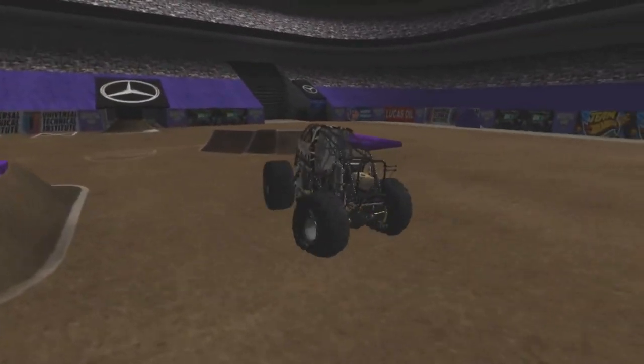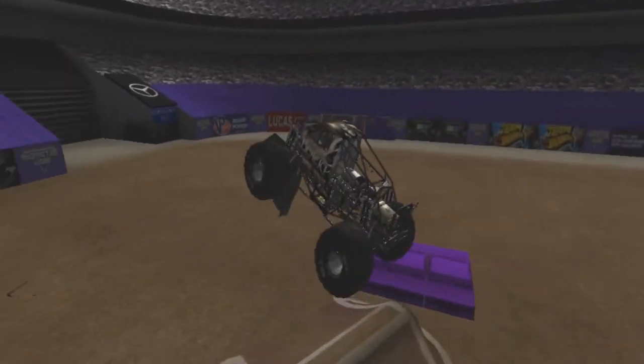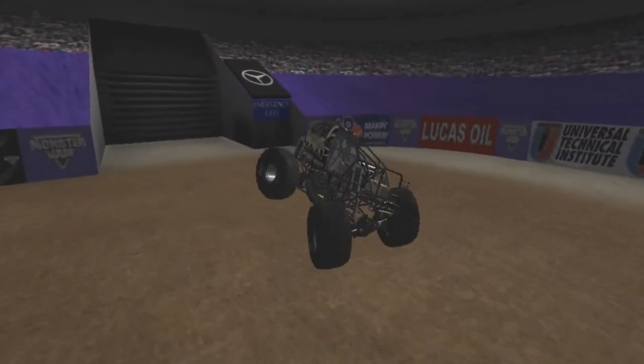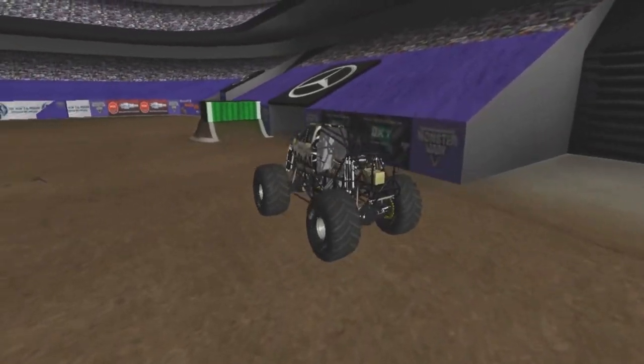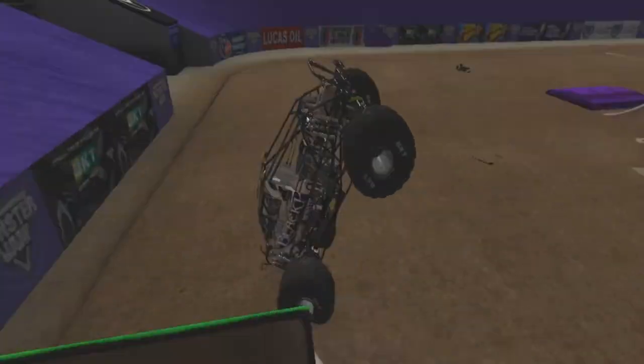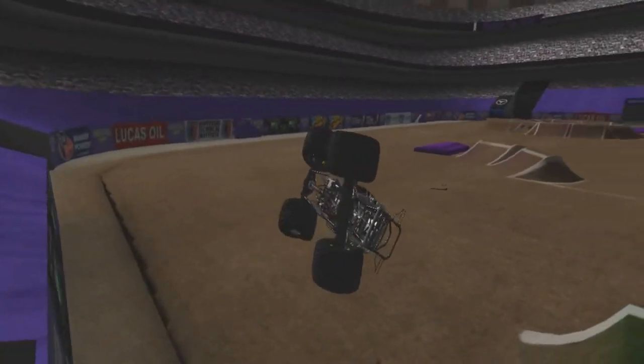The hood is barely hanging on as he's on two wheels going right for the jammer — hits it hard. He's going to be in trouble, spinning out — there goes the hood, but he saved it. Now going right for the backflip ramp once again, a little bit of a corkscrew, on two wheels right there.